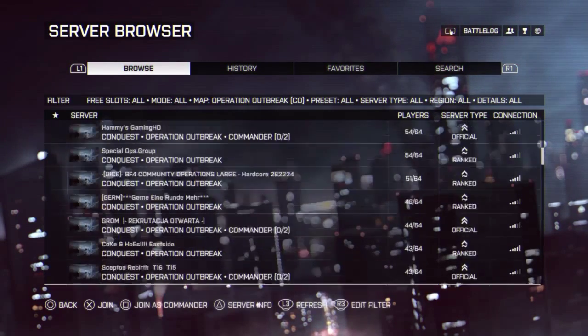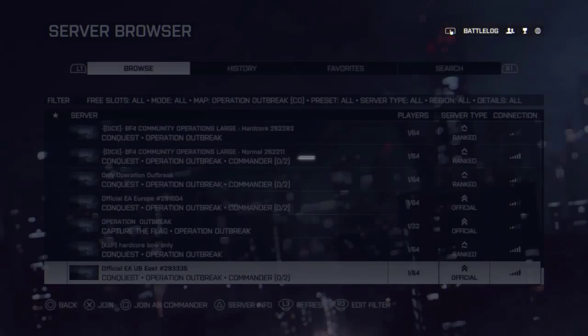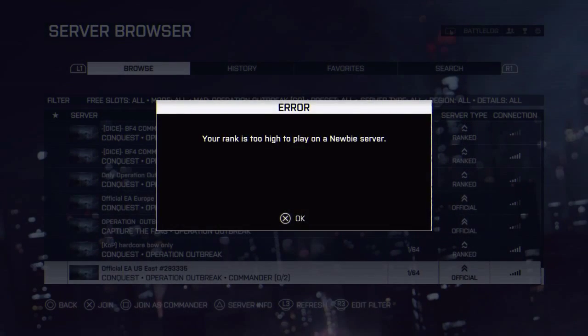Go to the Battlefield 4 server browser and find a match in Operation Outbreak that doesn't have many people. This will make it easier throughout the process.